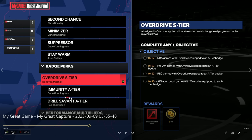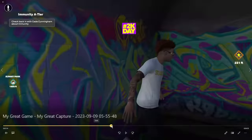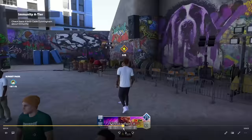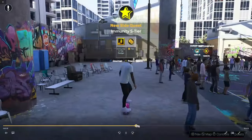I'm going to Cade Cunningham and Red Thompson to claim all quests at the same time, and then start the next tier simultaneously as well. That way when I finish the 20 pro-am games for S tier, I'll wrap them all up at the exact same time. The city navigation to get to all of them is kind of annoying, but you'll get used to it.